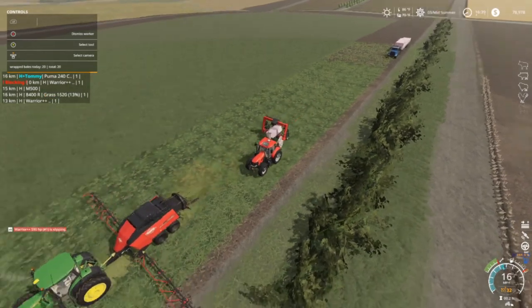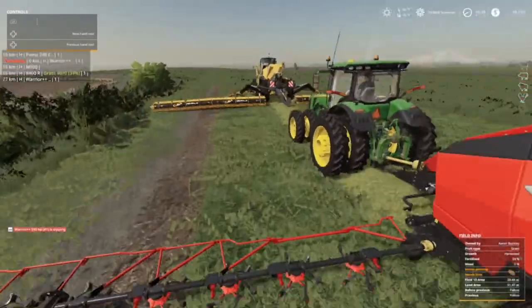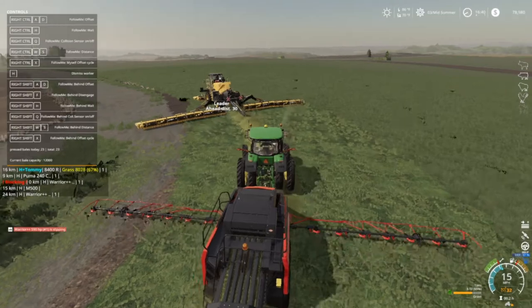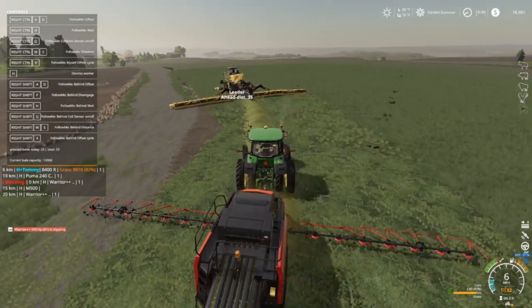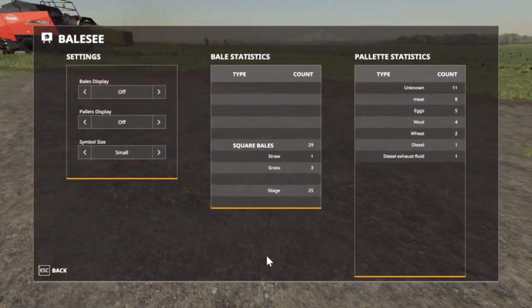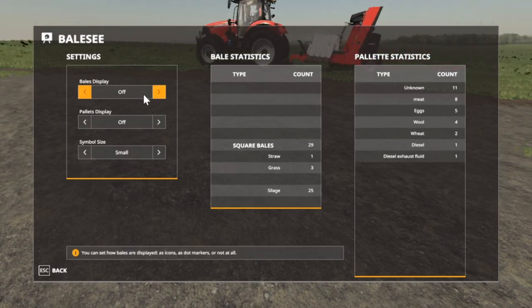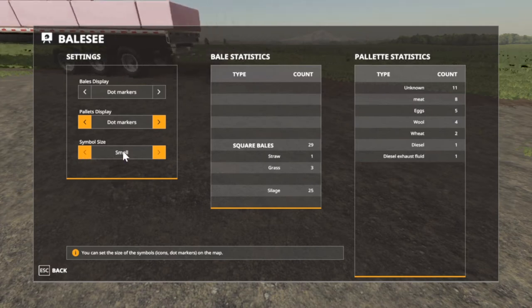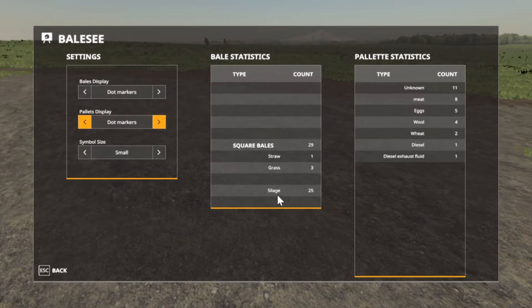Looks like everything's working folks. I need to kind of get this one back too — got him back about 30, 35. Shift+B — yeah, this is bale display off. Dot markers, pallet display — the sawmill and, as you can see, silage is 25, grass is 3-4, and that's going to change. We've got one straw bale somewhere. Diesel exhaust fluid — we got one. This tells you everything that's sitting out and about, and the amount.